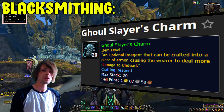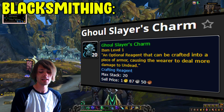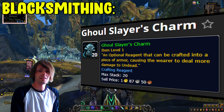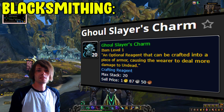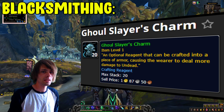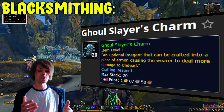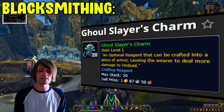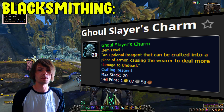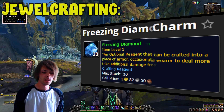Moving into blacksmithing, we only have one optional crafting reagent: the Ghoul Slayer's Charm. When built into your gear, it gives you bonus damage against mobs — so you'll just deal a little more damage than usual. There's no specific preferred stat like versatility or mastery; it basically just states you get an increase in damage, which could simply be basic physical damage.